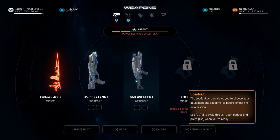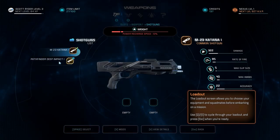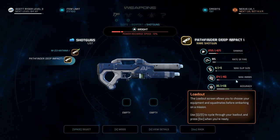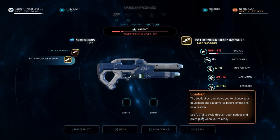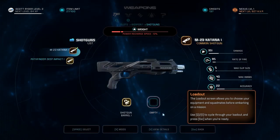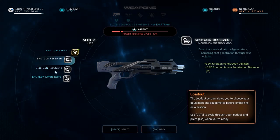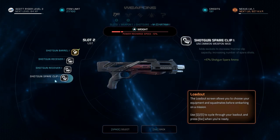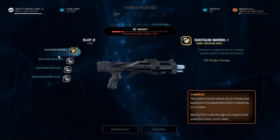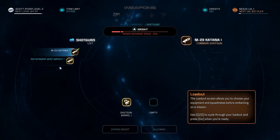I don't need that many weapons, thanks for offering. How many shotguns do I have? I have the Buff on the Deep Impact, which deals less damage but has a larger clip size with better accuracy. I can actually stick mods on it now - more penetration, more ammo. This must just change the color. Let's go with this one.